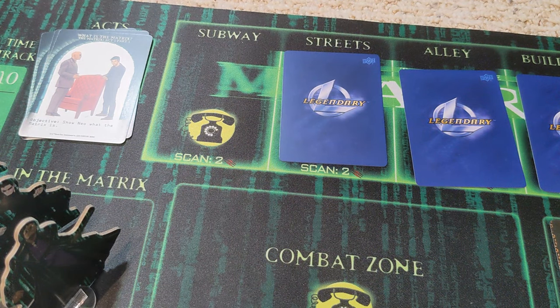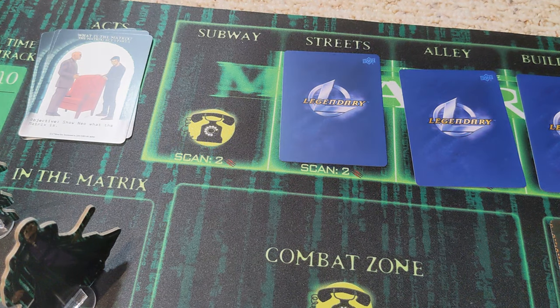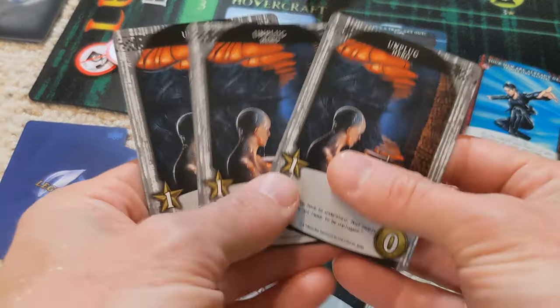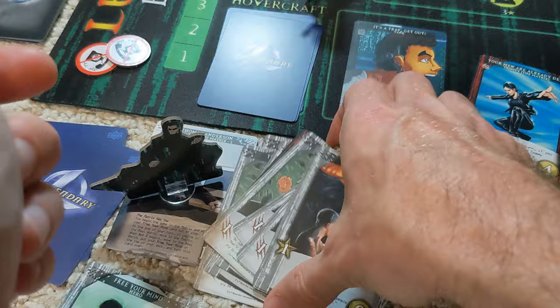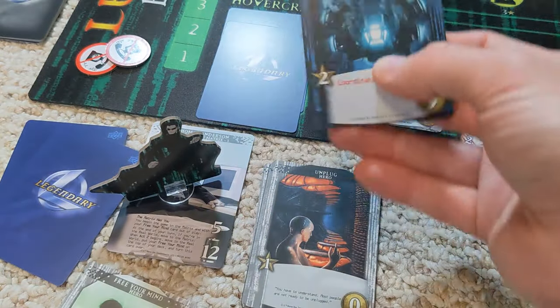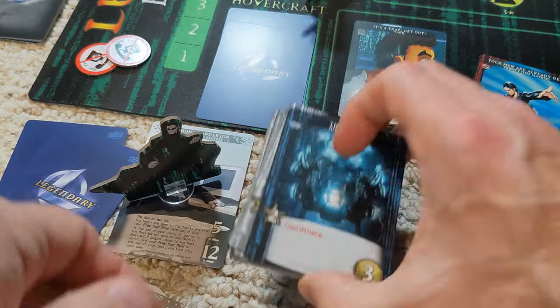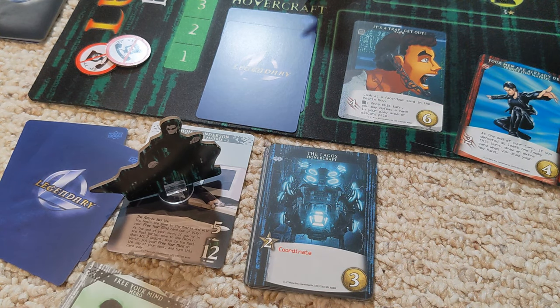However, we can use this to get out of the matrix temporarily and get a hovercraft. We have three to spend, so a hovercraft is going to have to do. It's one of the blue ones, which could work with Morpheus — Morpheus has one of those cards. Mr. Anderson gets sucked back into the matrix and the track marches on.